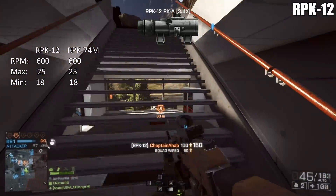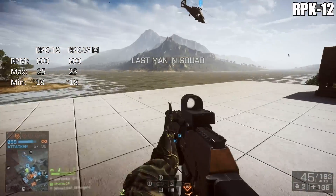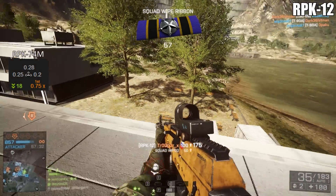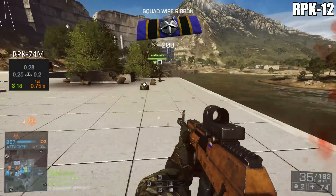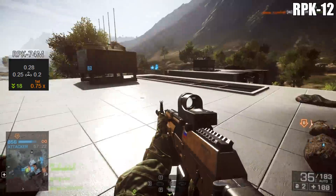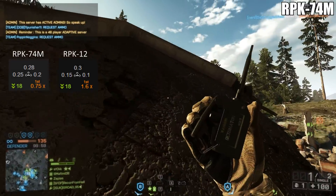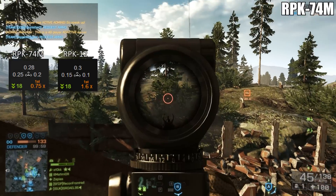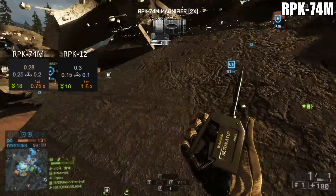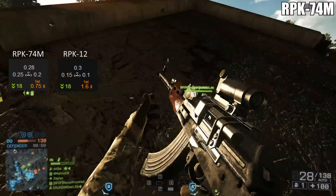As for their damage model, it's pretty standard — they're both going to do 25 damage per shot up close, and then that drops off to 18 at long range. Where we start to see a little bit of deviation is when we look at their recoil patterns. The RPK-74M has a vertical of 0.28, which is very low, a left kick of 0.25, and a right of 0.2. But the RPK-12 has even better recoil numbers — its vertical is only 0.3, its left kick is only 0.15, and its right is 0.1. Both weapons have almost no recoil at all, but the RPK-12 has essentially none.